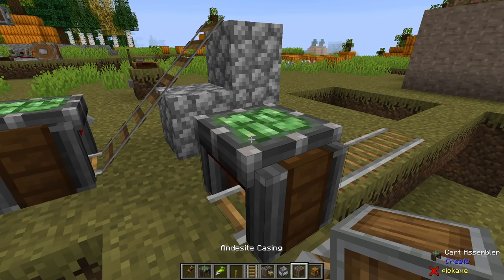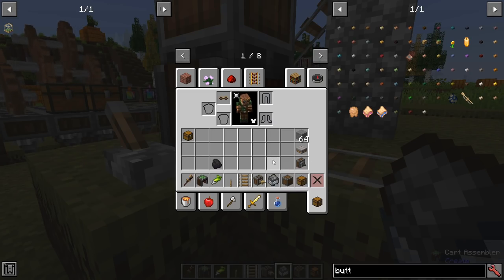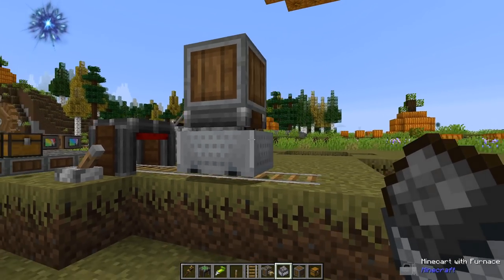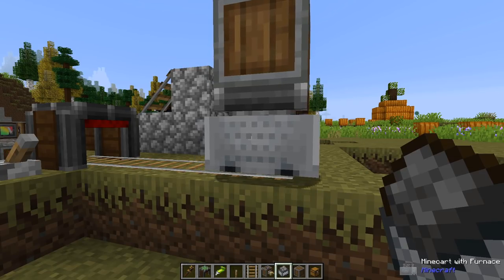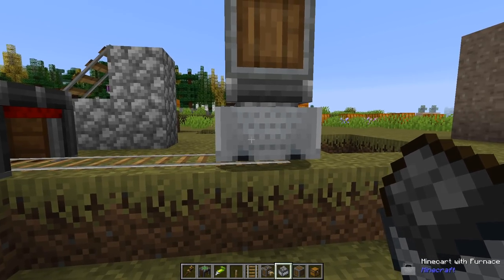Let's take this, put it on here, and if I put some kind of cart on here — in this case I've got a minecart with furnace — and then pull the lever, it turns it into a creation which will then be able to move forward and backwards. If I were to click on this cart itself with coal, it would take off very rapidly, and it's a really good primer for a lot of these inventions.